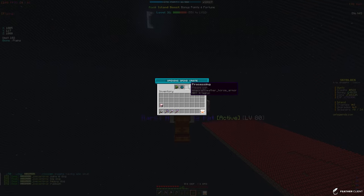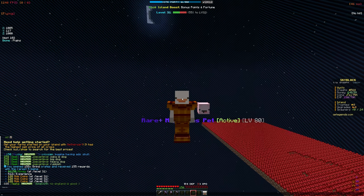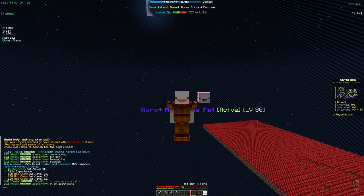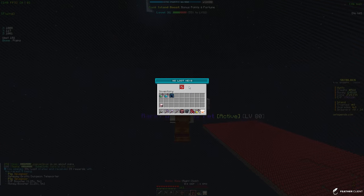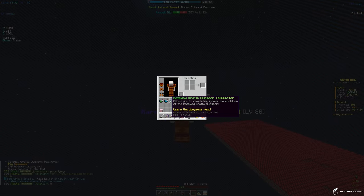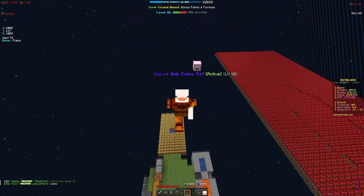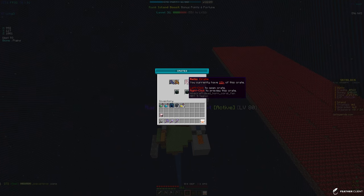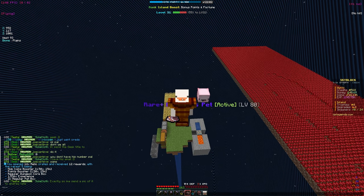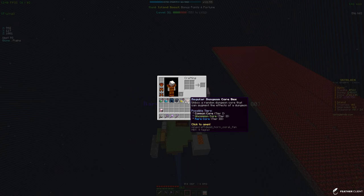We have 155 grind crate keys — let's open those up. We got some mob coins, some money, and experience. We got about 5k mob coins from that, which we'll definitely take. Next up we have about 40 loot crate keys. We got some spawners, some relic keys, and a Gato dungeon teleporter which lets us ignore the cooldown. We got two pig spawners, which we'll probably build a farm for soon.